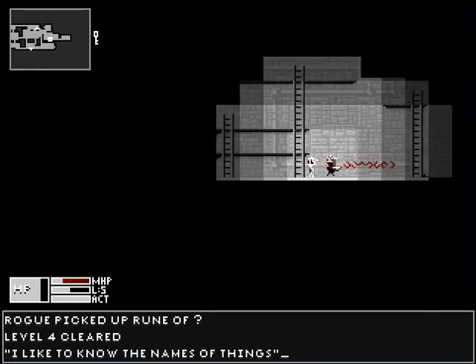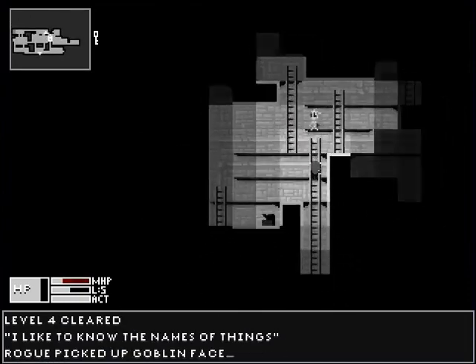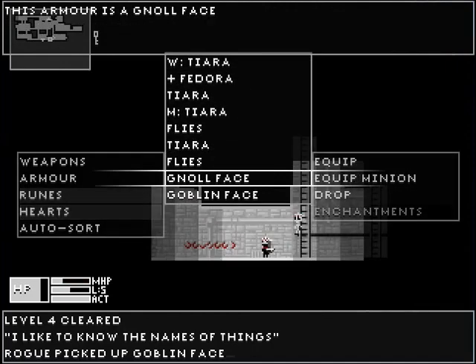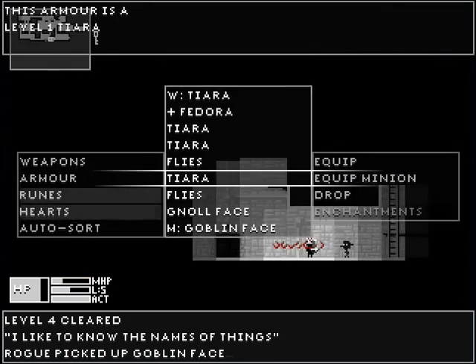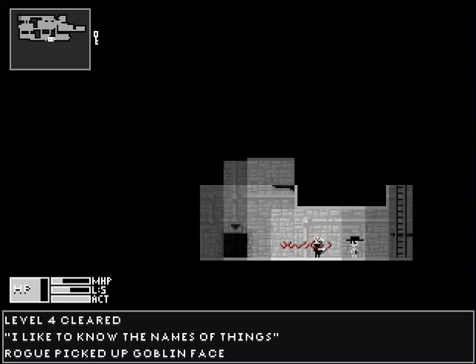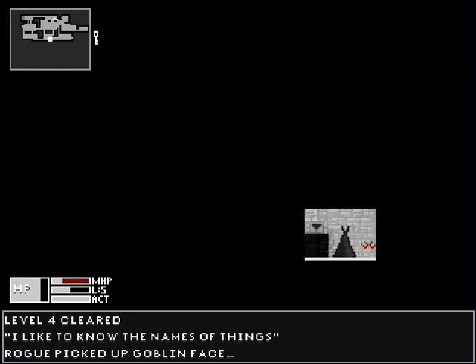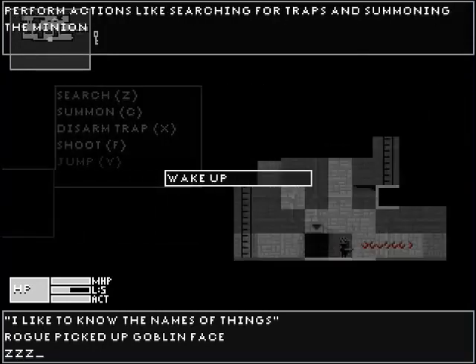What did we find? A random rune I haven't identified yet. We'll pick up the goblin face — not that I'm going to use it. Got a fedora. If I put a goblin face on a minion, he becomes a goblin, but goblins are weak. So I'm going to give him the fedora instead. Now he's the skeleton of Indiana Jones. It's a fairly badly designed fedora — looks more like a Mexican hat. More like you could be part of a mariachi band.